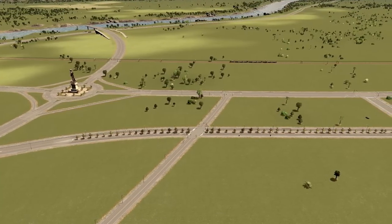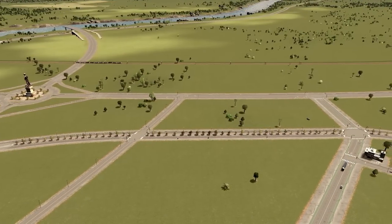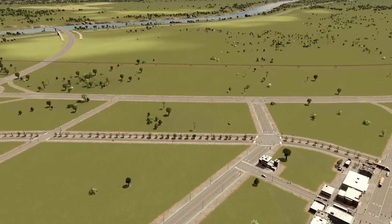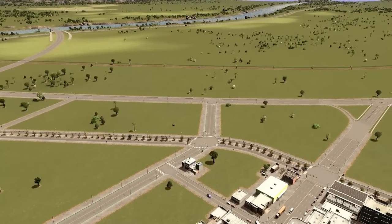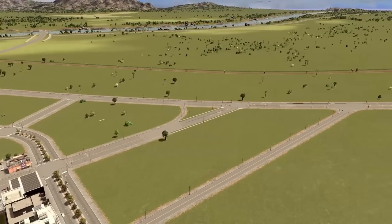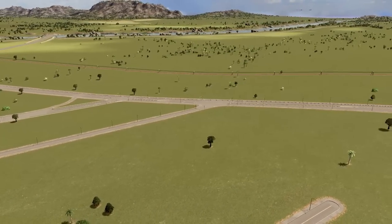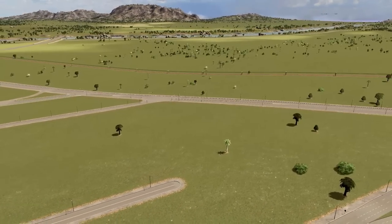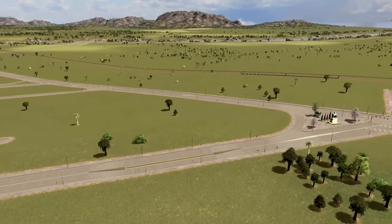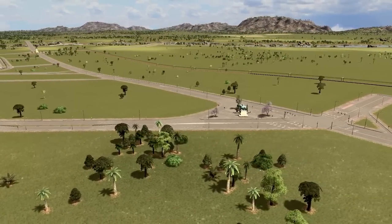I'll link that one below. For today's episode I thought we could do a little bit of everything — some bus lanes and bus routes, continuing with the bicycle stuff, and we've got to get our population higher. We'll build out a few more neighborhoods, fill this area in, accumulate some money, and hopefully spend some of that on some RICO buildings.